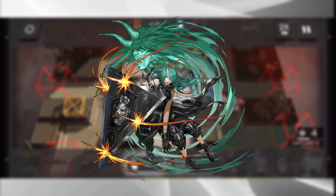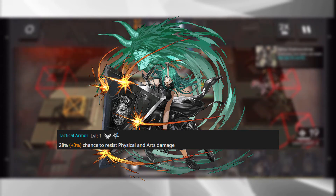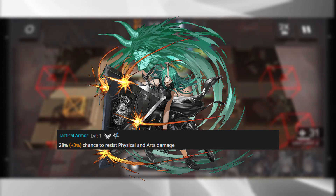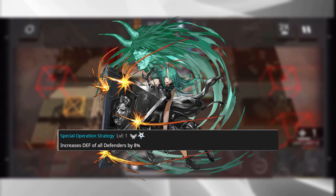Finally, we have to talk about the big reason many of you are pulling on this banner: Hoshiguma. She's a phenomenal character, but let's see if she holds up against other defenders. Her Tactical Armor talent gives her a chance to resist both physical and arts damage — very useful on any defender. Her Special Operation Strategy talent increases the defense of all defenders on your team by 6% to 8%, depending on how far you've promoted her.